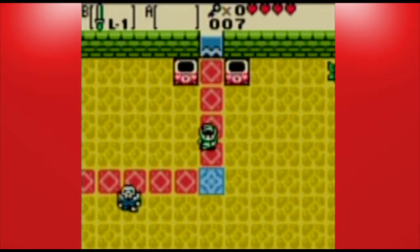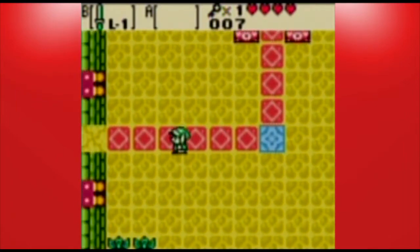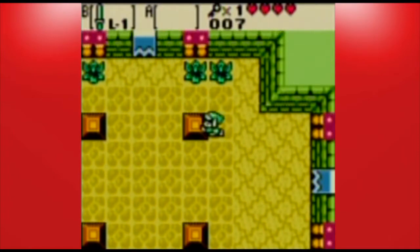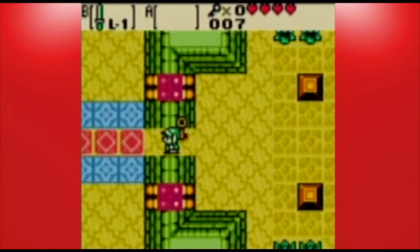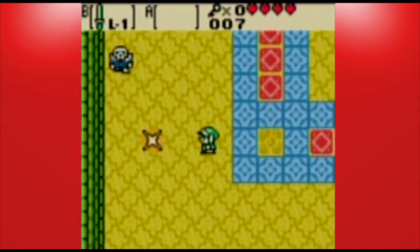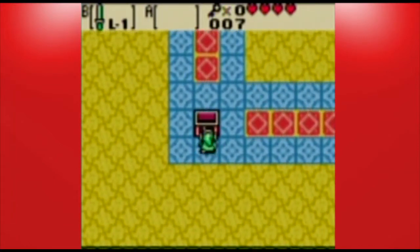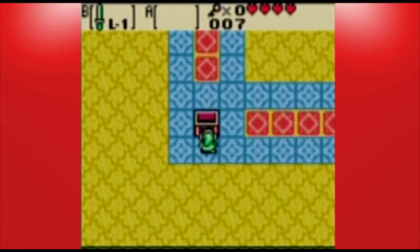We're gonna go ahead and get past those guys there, and that'll cause a key to drop down. There's an odd colored tile there - if there was something special there. Actually, I was wrong - I didn't need to push the block that time. A chest will appear here if you kill all the enemies, and we got the dungeon map.